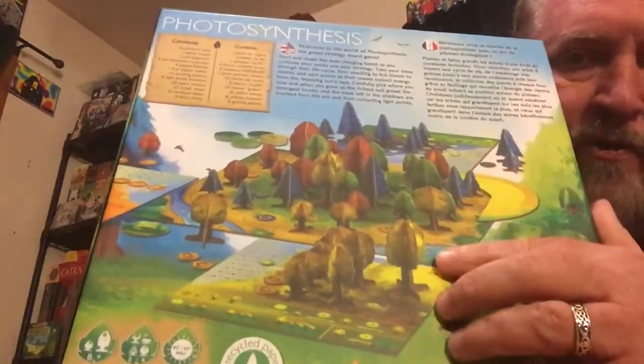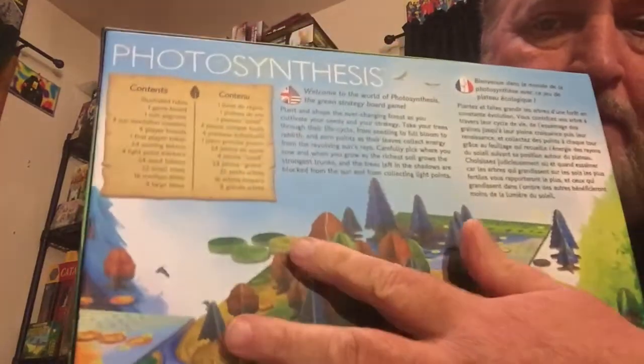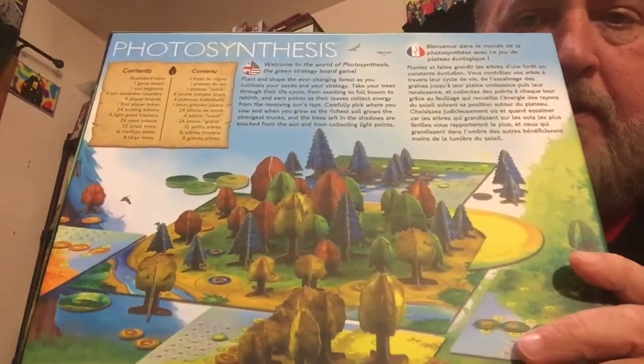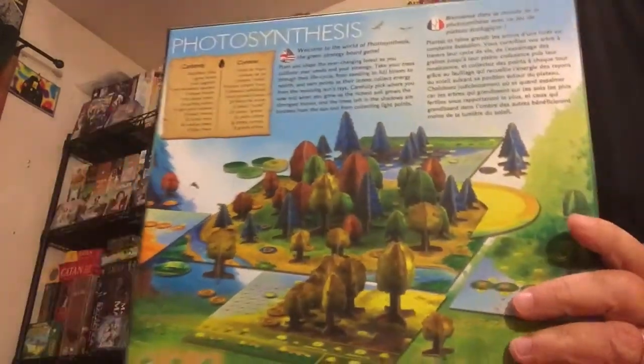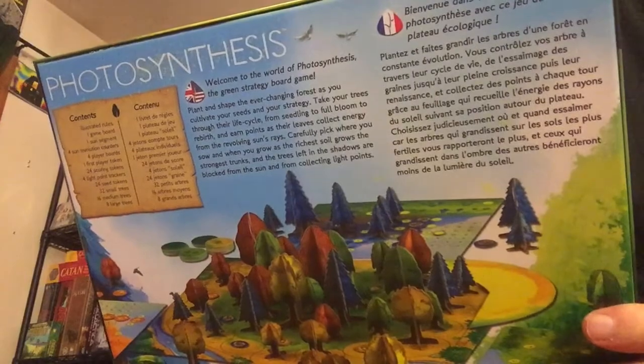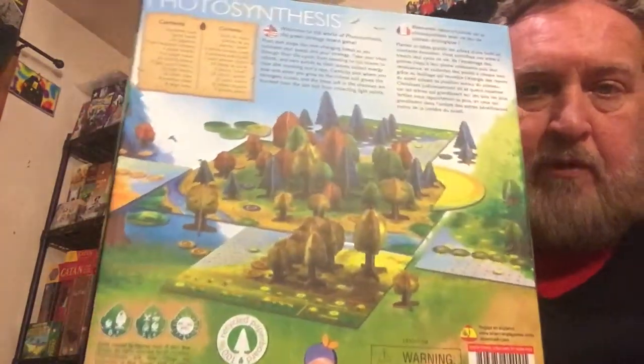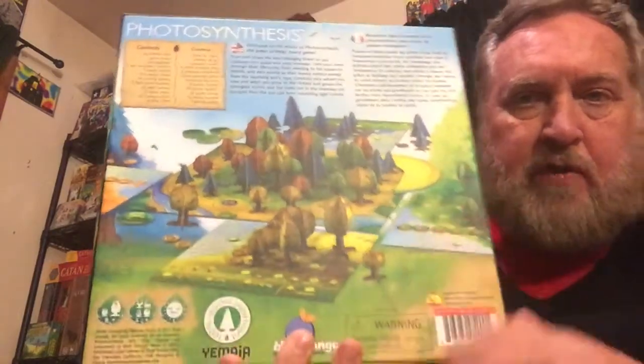You get four different players with four different colored trees, and when they're put onto the forest floor it really starts taking shape into a beautiful forest. Looks like a very nice game made by Jalmar Hak, and Sabrina Miramon did the art. Beautiful art, beautiful trees. I have to put the trees together — I'm going to show you that in a moment.